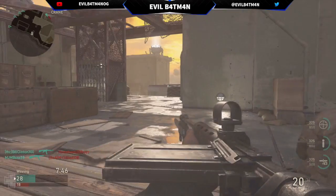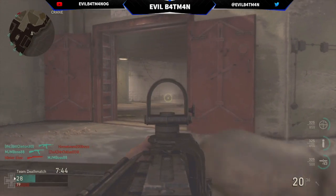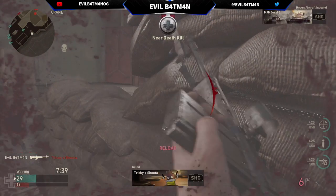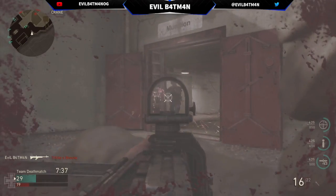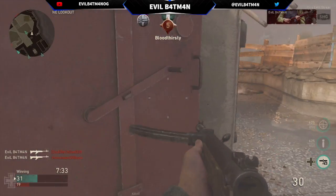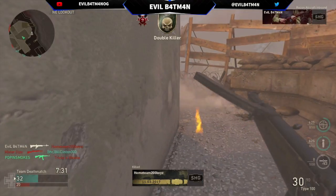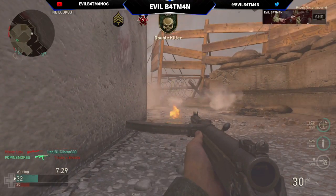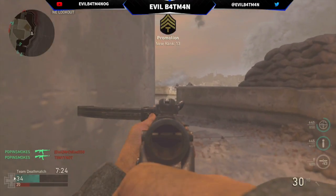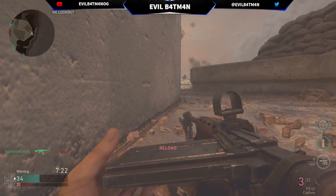The Infantry class has the FG42 with a cool-looking red dot sight and some kind of grip attachment. What I really like are the perks it comes with. The pre-made classes have little built-in perks — this one includes extra ammo and a bunch of other really useful things, which makes it a great package.